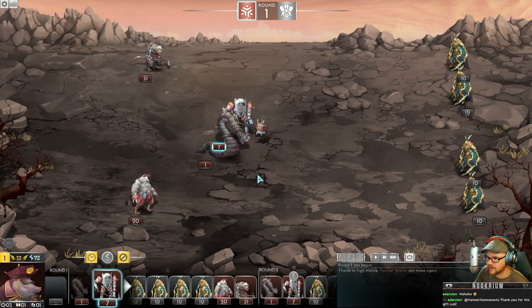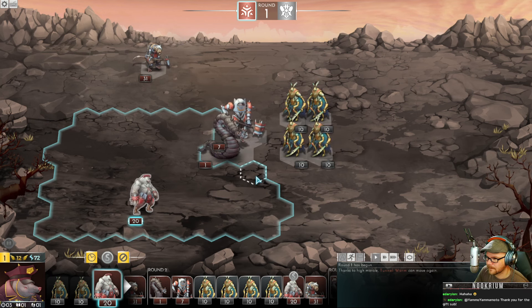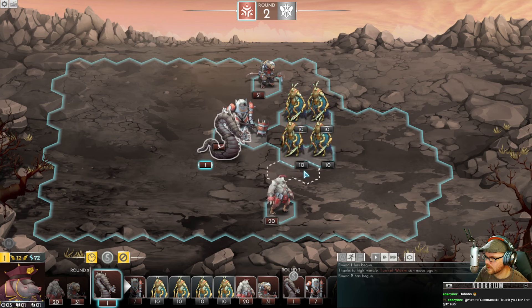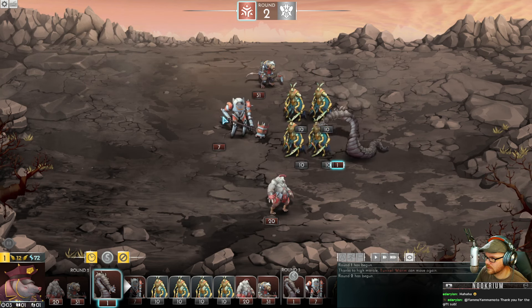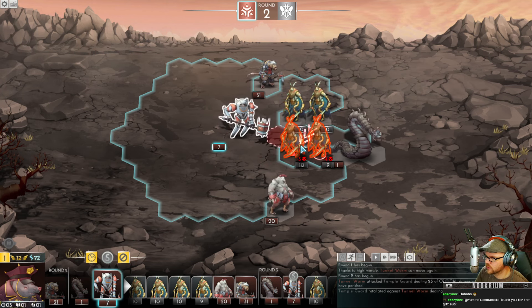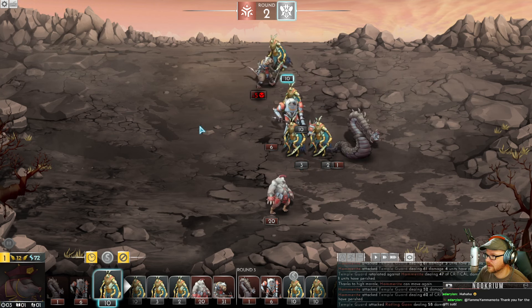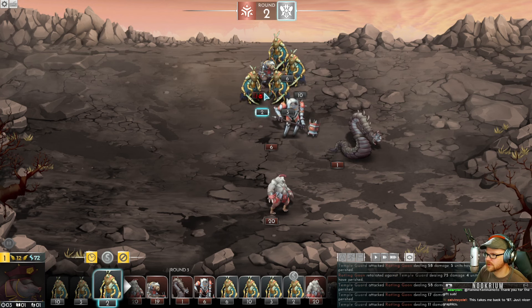We'll just scoot up there and have this guy stand next to him — squashing some bugs today. Can you hit more than one of them? Come around here and hit this guy — one damage. He does a crit though! He's got morale, so he gets to go again. There don't seem to be any opportunity attacks or anything like that. We go up there.